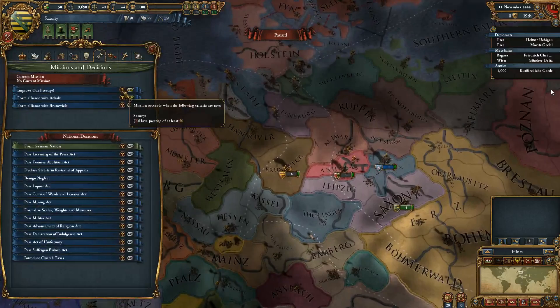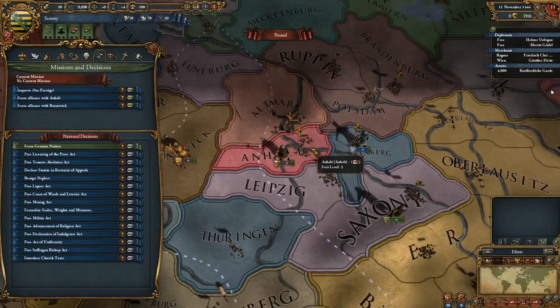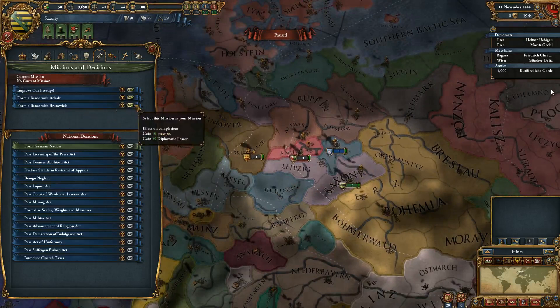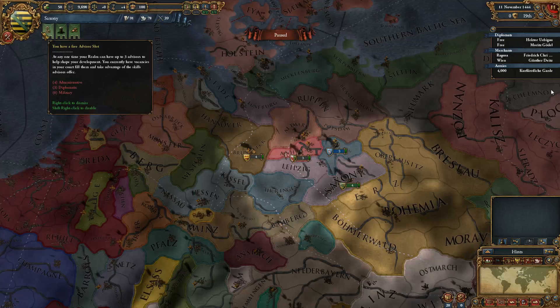As for our missions, we can improve our prestige — we need at least 50, we're at four. Form an alliance with Anhalt, which is right here. I don't think I'm going to do that because they look pretty vulnerable. I might be able to annex Anhalt and form an alliance with Brunswick instead. Let's go ahead and try to form an alliance with Brunswick. Why not?